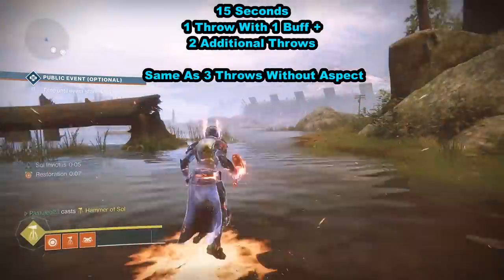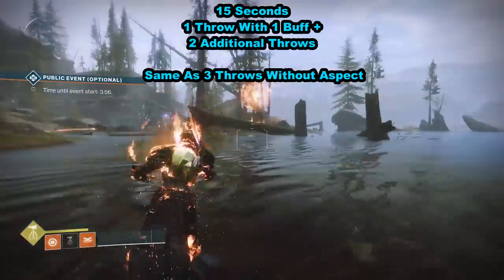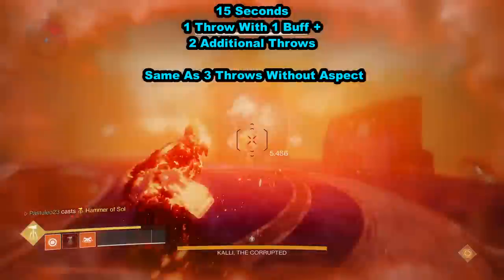Having 1 throw with the buff active and 2 throws without, it was just the same as 3 throws without the Sol Invictus aspect, lasting a total of 15 seconds.